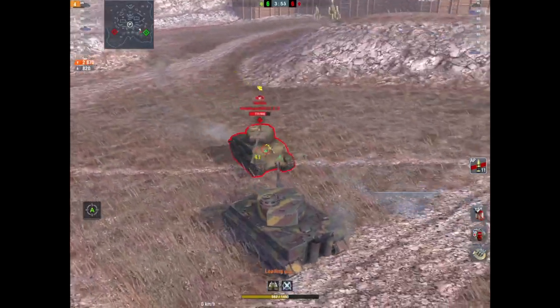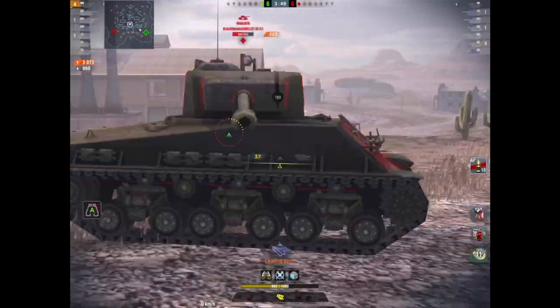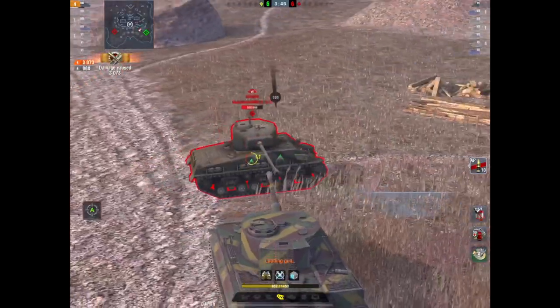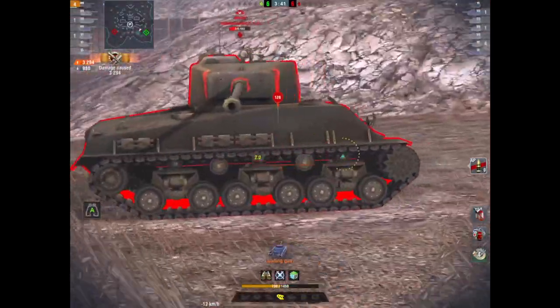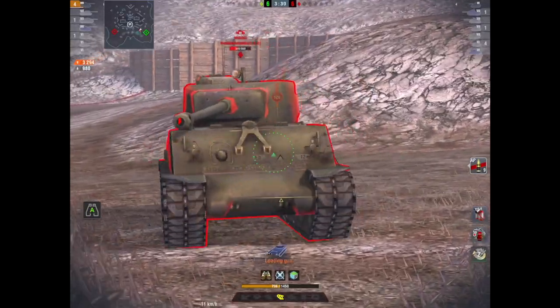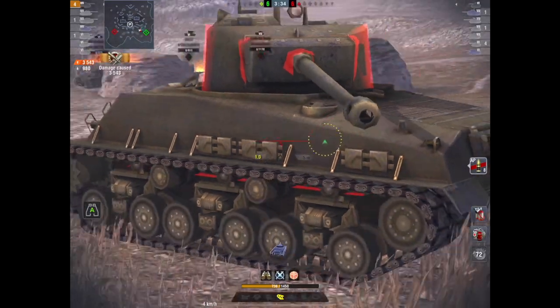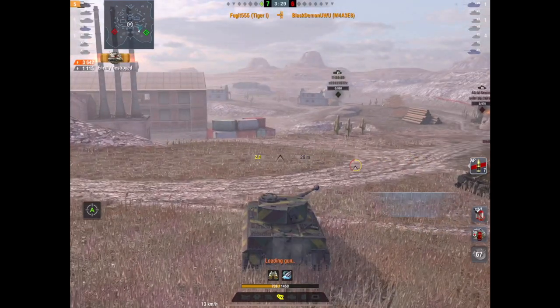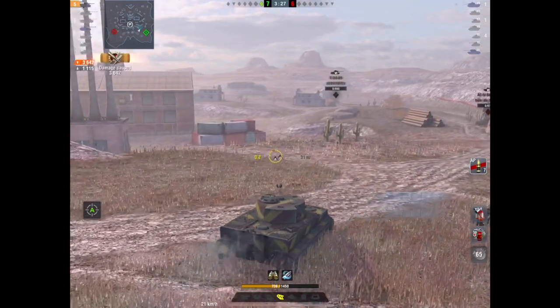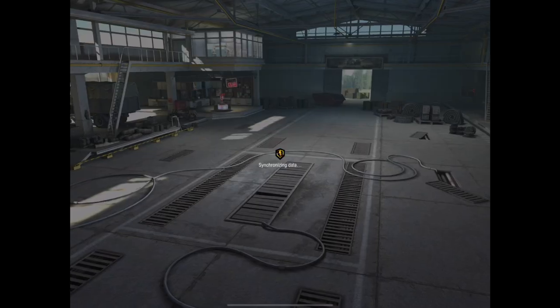The M4 is trying to fire on the move - not exactly the most accurate. He's going to get up close and personal and he's tracked himself. I've done over 3000 damage and I'm just going to keep putting my front towards him, trying to get bounces off the mantlet. It's kind of working - and there we go. I bounced 1100, knocked out 3642 damage, took five kills, and I've got half my hit points left. I love the Tiger I.